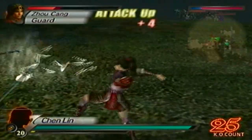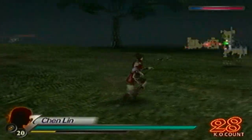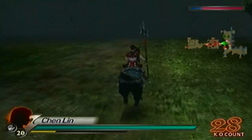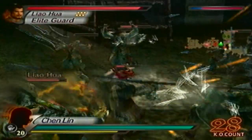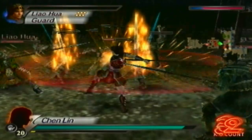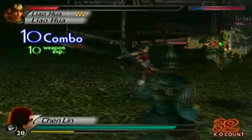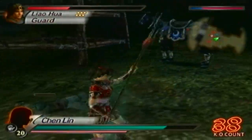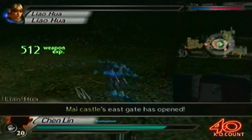Alright, Joesang is down. Now I'll go for Liyahua. I'm going to set my bodyguards to halt for that way I can actually get Liyahua's KO. Alright, so far so good. Liyahua is down.